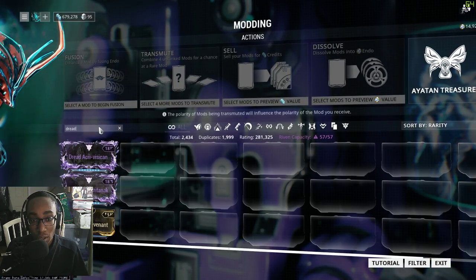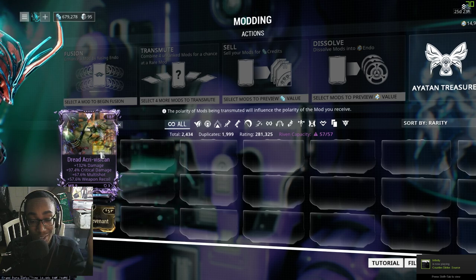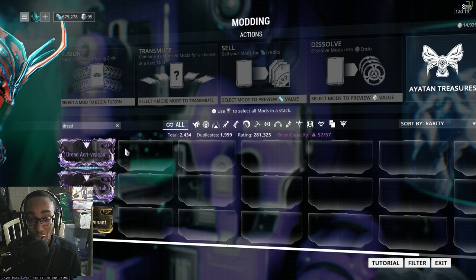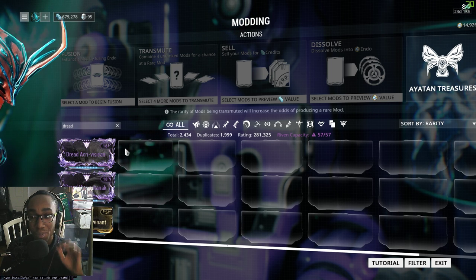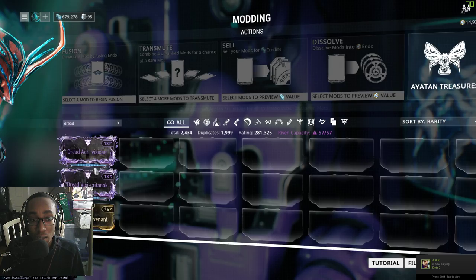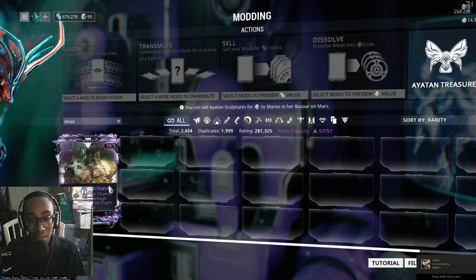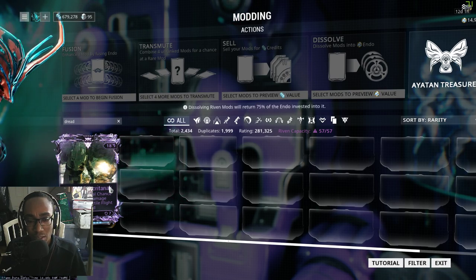For example, with my Dread, I currently use this one which is technically the best Dread riven in the game — the best combination you could get. I found someone selling it for 800 platinum, plus another Dread riven which was better than the one I was using. I'm selling the Dread riven I was using before for 360 platinum.